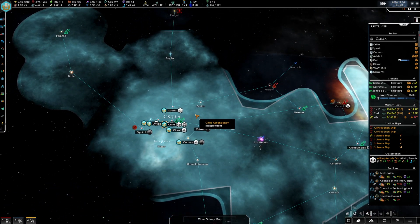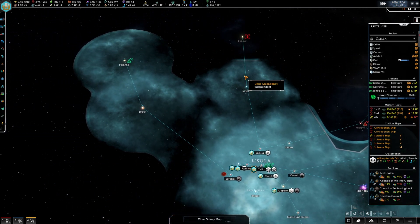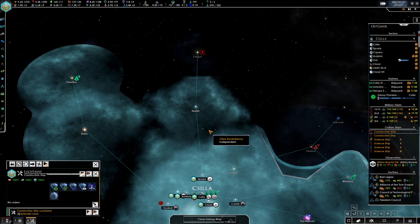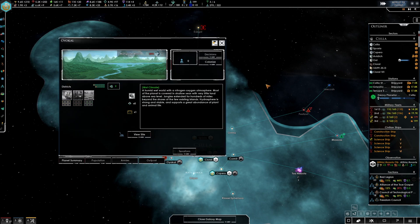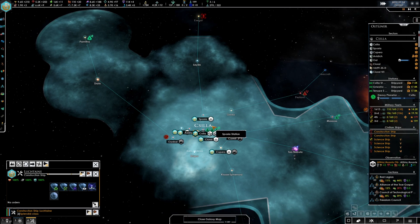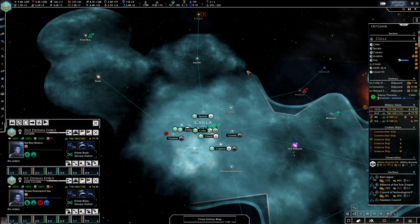The important thing is just making sure that I don't lose an entire fleet. Actually, you can still lose Admirals even if their main ship is destroyed, so I should probably be careful about that. Since we haven't had a whole bunch of people sign up to take Admiral spots, I might just respawn the Admirals if they do fall in battle.